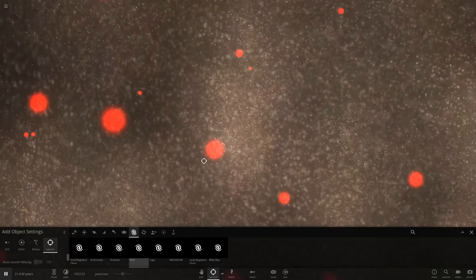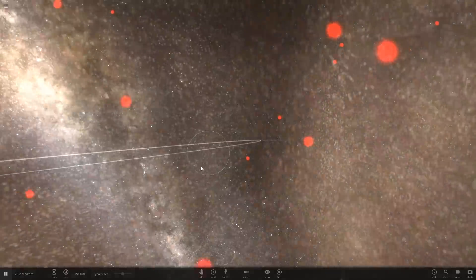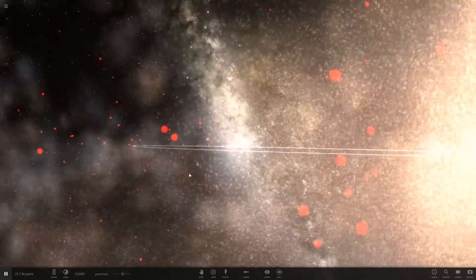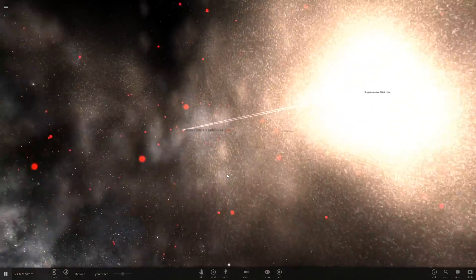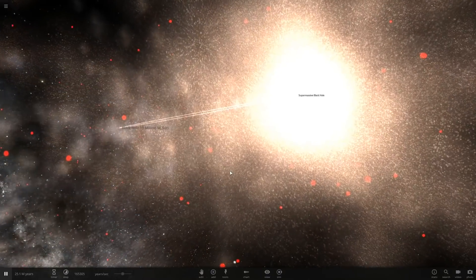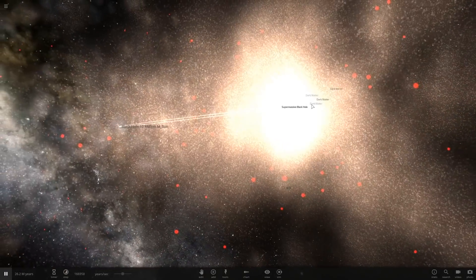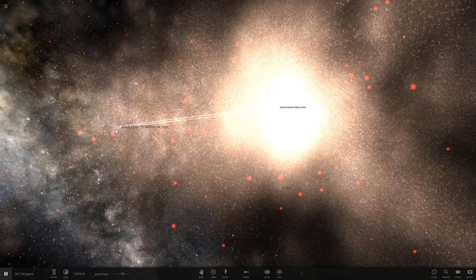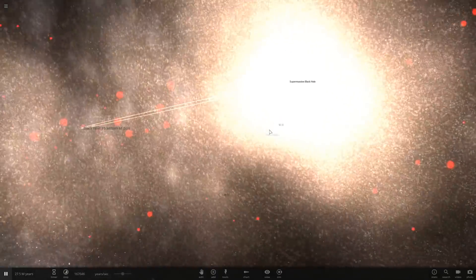Now let's place another galaxy — the biggest one of them all — and launch it at the rate of expansion of the universe. Oh my god, you can see the orbit right there. It's gigantic — look at this! Even the biggest galaxy is orbiting this black hole, and it's still sucking everything in. You can see stars moving at such a high speed — it's sucking dark matter, it's insane.